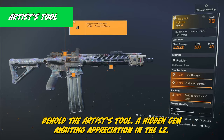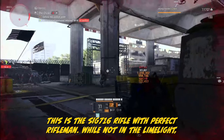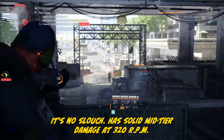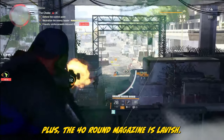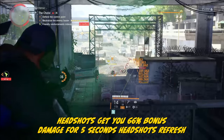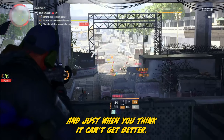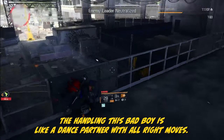Behold the Artist Tool — a hidden gem awaiting appreciation in the LZ. This is the SIG 716 rifle with Perfect Rifleman: solid mid-tier damage at 320 RPM lets you shower targets relentlessly, and the 40-round magazine is lavish. Headshots get you 66% bonus damage for 5 seconds, and headshots refresh that — meaning you can revel in bonus damage all day. And just when you think it can't get better, the handling on this bad boy is like a dance partner with all the right moves.